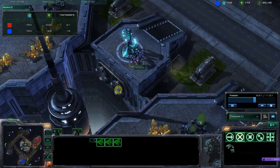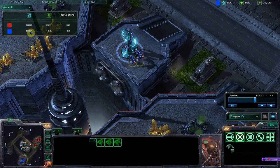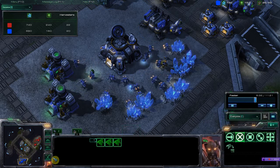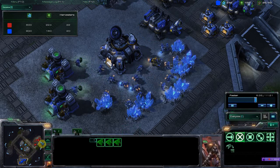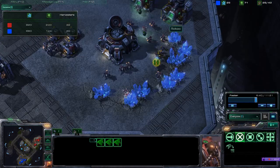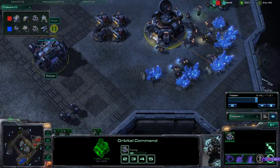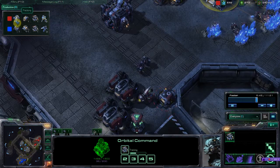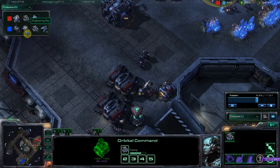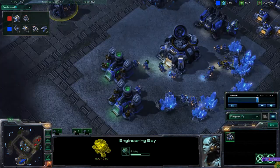He hadn't come in, so you can see I'm starting to mass up some reapers. My income has actually caught up to him, if not doing better - he's got more gas than me, that's why I'm doing better on minerals with a couple fewer workers. Otherwise we're pretty even. Look at the production - he's got a couple more marines coming out and a factory, which is pretty standard.